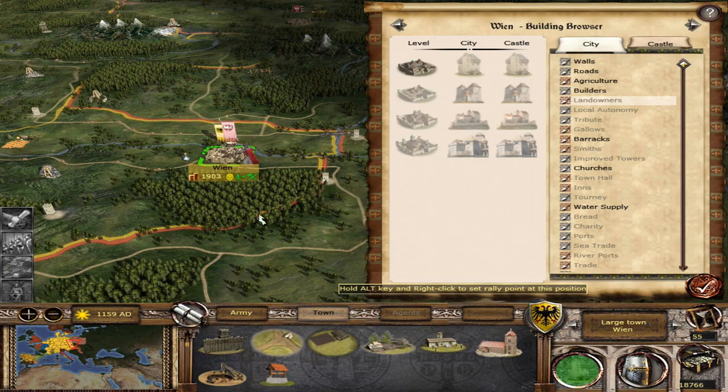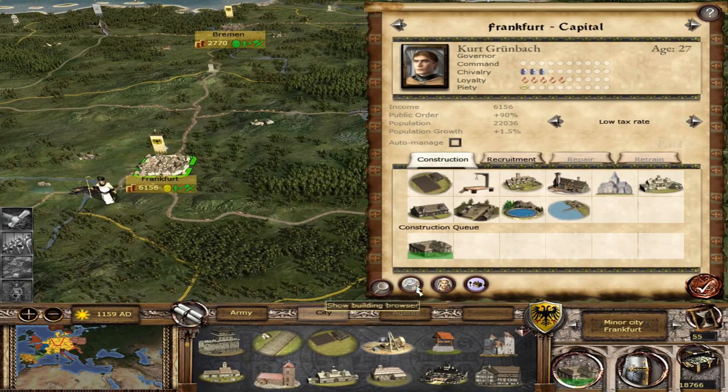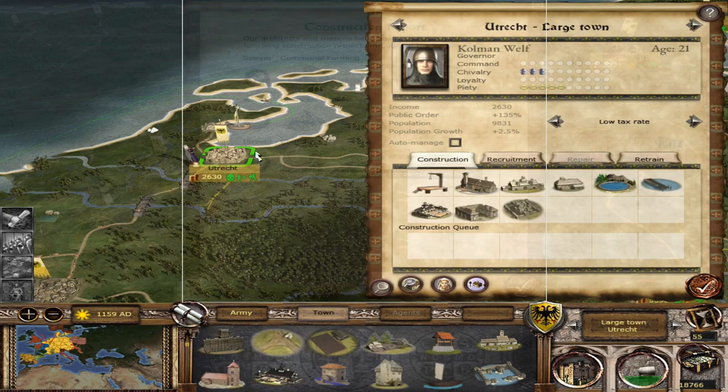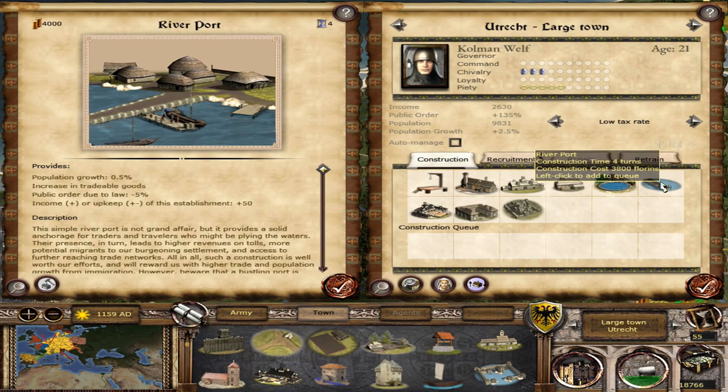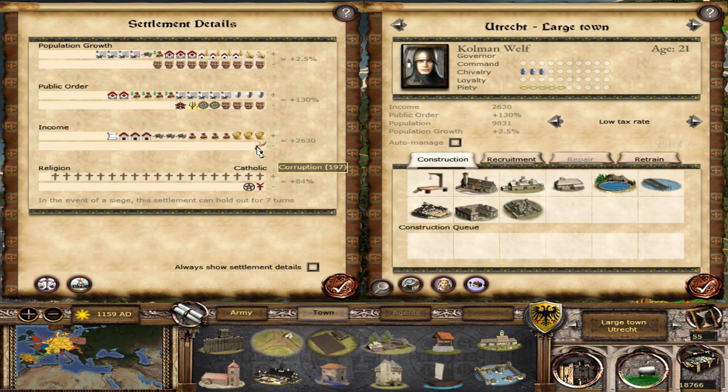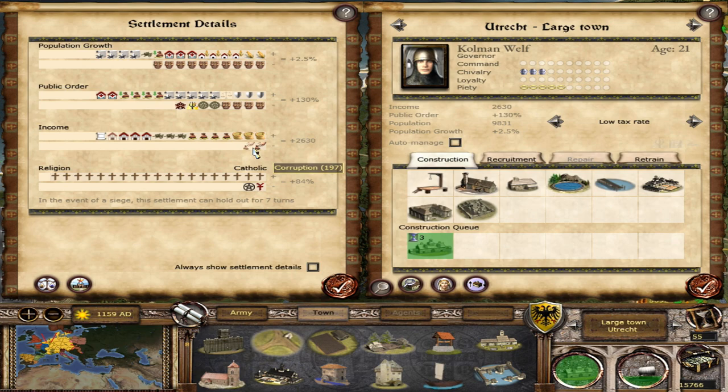Frankfurt — because you guys need to have the Landowner's Guards. Other things built up here — you guys just built a church. Probably a good idea to get the better port. Wait, there's 100 corruption from that — hell no. Let's get something to reduce this corruption instead. It gets rid of 150 corruption — that's definitely worth it. Grab that building there, and I think that's it for what we can build right now.